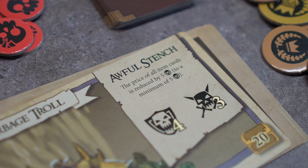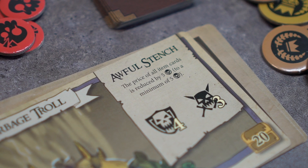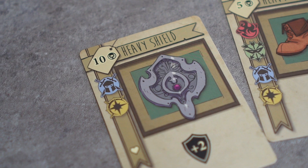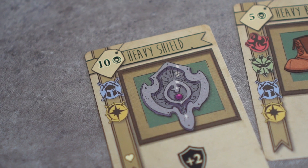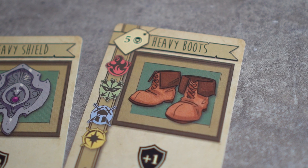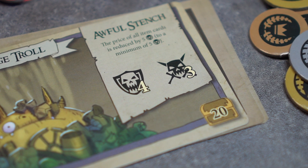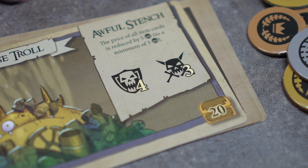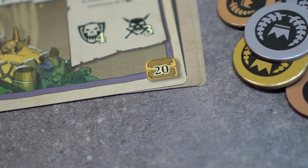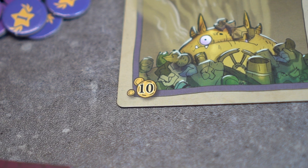Monsters have a variety of effects. Garbage Troll has Awful Stench, which reduces the price of all item cards by 5 coins to a minimum of 5 coins. In the shopping stage, the heavy shield will be reduced by 5 coins to a price of 5, while the heavy boots would not be reduced at all. Monsters also have a toughness and strength value. The lower right-hand chest represents how much each hero earns if the monster is defeated, while the lower left-hand coin symbol shows how much each hero earns if the monster is undefeated.